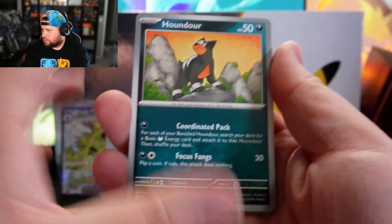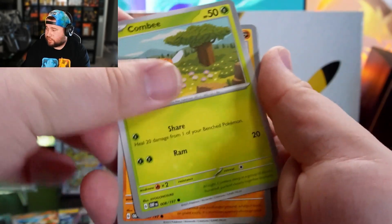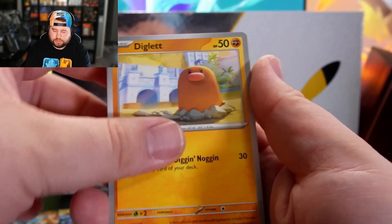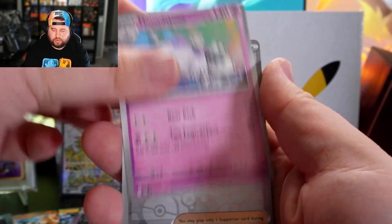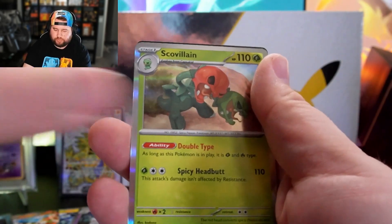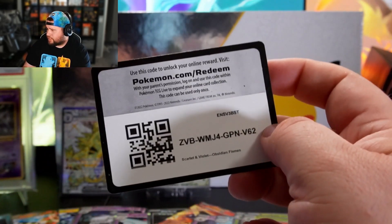I don't think there are any non-holo rares anymore. Houndour — I used to call it Houndour, I'm not calling out the wrong Pokemon. Diglett, Rowlet, Ninetales, Dugtrio, Houndstone, Reverse Rhyme, Reverse Tadbulb, Skullvillain, Leaf Energy, and the code card I forgot to give you.